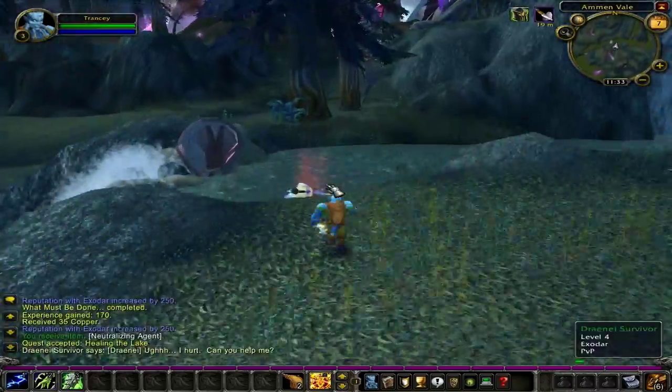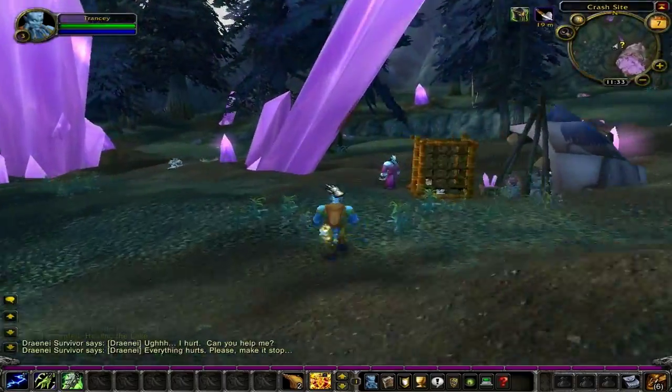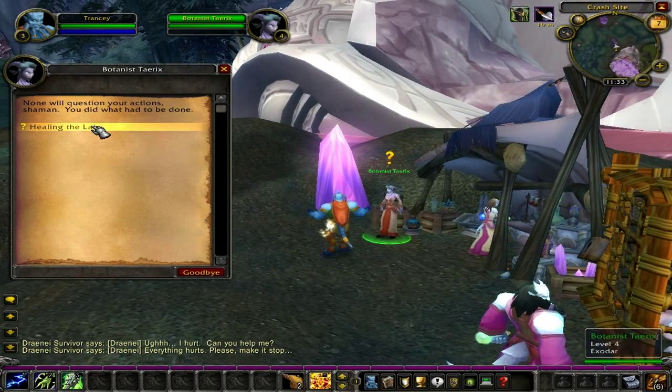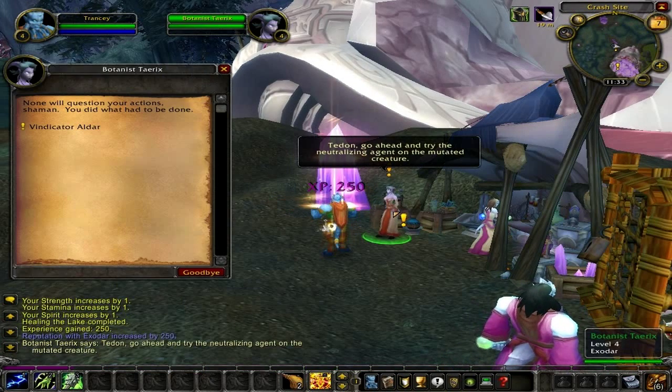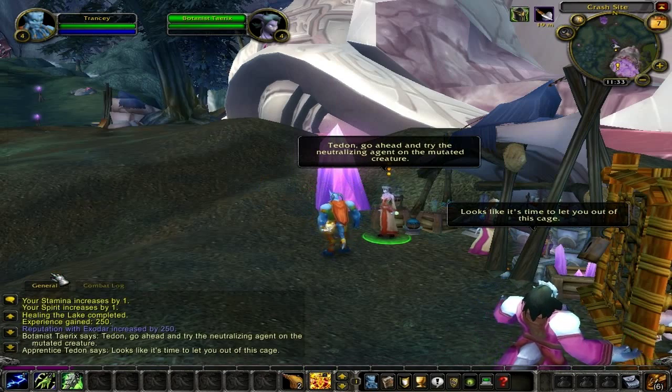Return back to the campsite. Speak with Botanist Trix and turn in the quest 'Healing the Lake' for 250 experience points. She will then turn around and offer you the quest 'Vindicator Aldar.' All you have to do for this quest is go to the other side of the campsite and speak with Vindicator Aldar.